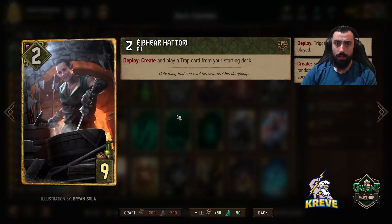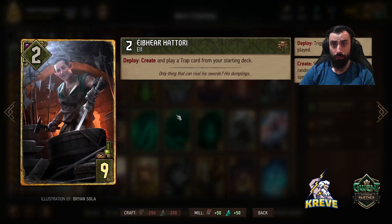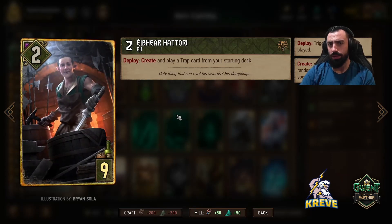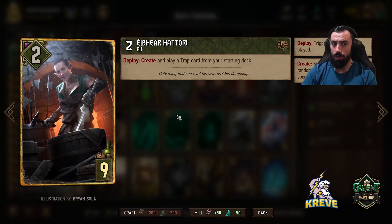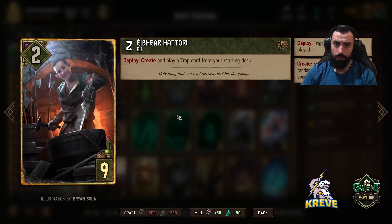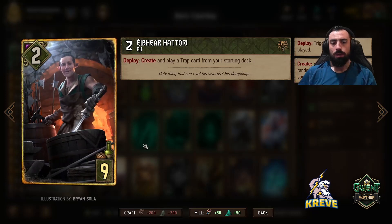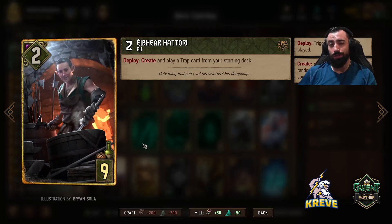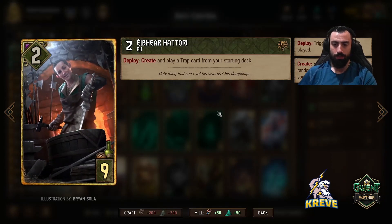Hattori is just to create and play a trap card from our starting deck, so you're going to get a selection of three traps. Usually you get a good selection - you're usually going to see Serpent Trap in there, which is quite nice to go for. Typically maybe you want to go for Pitfall, Crushing Trap, whatever you think is good. You could use Hattori round one if you need reach for round control, but try to save him for round three.